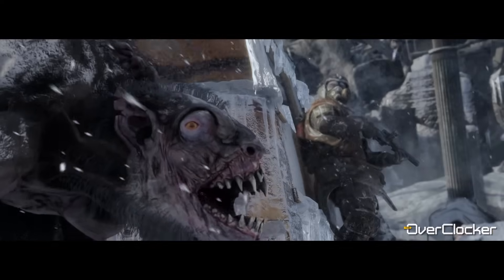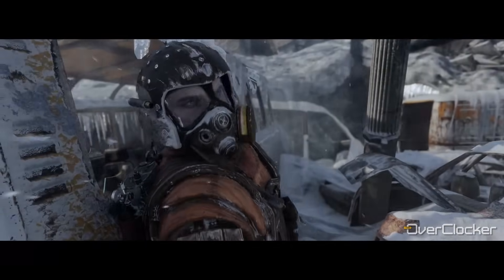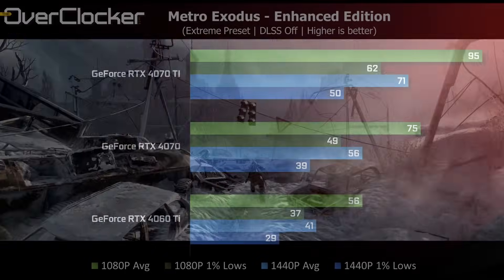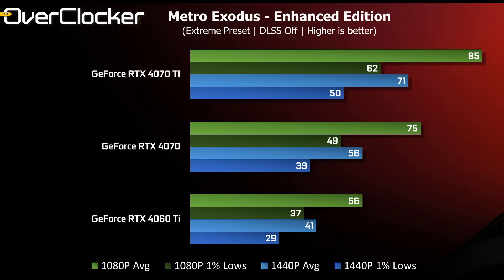Metro is an older game but its extreme preset can still prove challenging for modern GPUs. For the first time, the 4060 Ti isn't able to breach 60 fps — 56 frames per second is still playable, but enabling DLSS is the obvious way to get over 60. The 4070 handles this title very well, and at 1440p delivers an identical experience to the 4060 Ti at 1080p. The narrow bus width of the 4060 Ti is likely one of the largest contributors to the largely unplayable performance at 1440p.